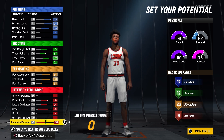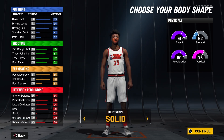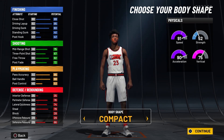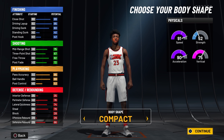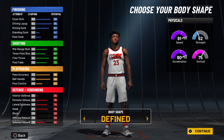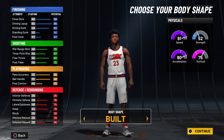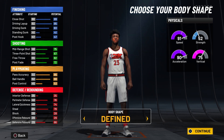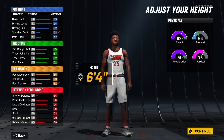For body type, a lot of people go with the compact body type because they say you don't get bumped as much and you can be a bit more slithery. But since you're going to be six foot five, it doesn't really make a big difference. I went with defined — it just looks good. We're also going to go with the least weight.